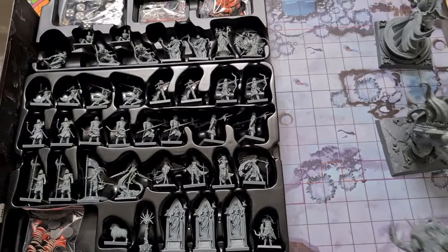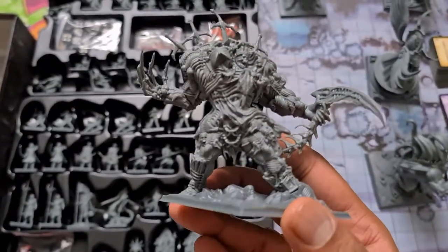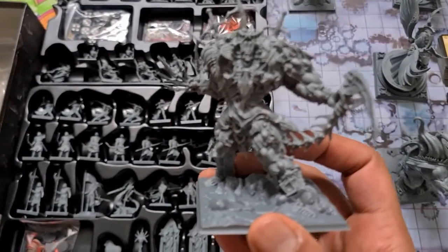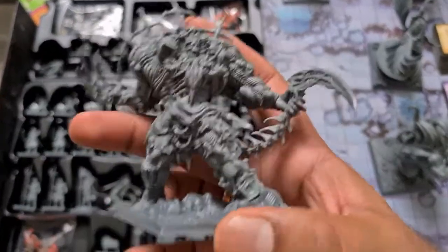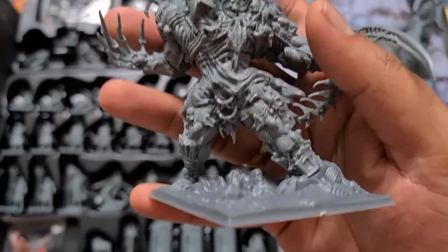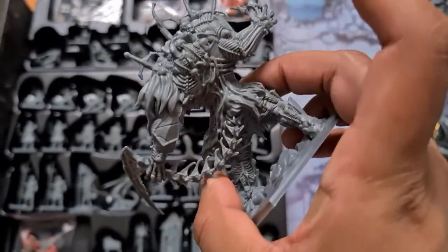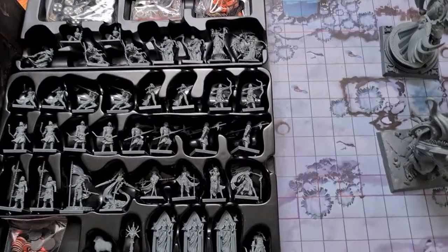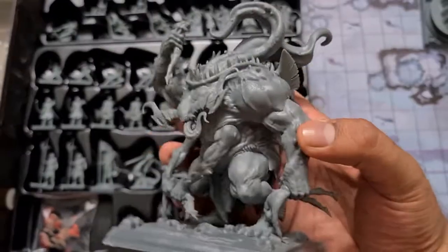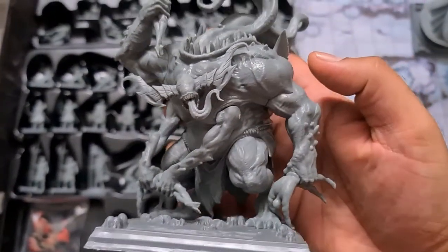So these are some of the miniatures. This is my favorite one — it's like a bones guy, amazing detail. If only my camera could focus. Great amount of detail on this, looks absolutely amazing on the table. Then this one is also amazing — it's huge. Look at the detail: it is holding a lot of people, eating them as it goes.